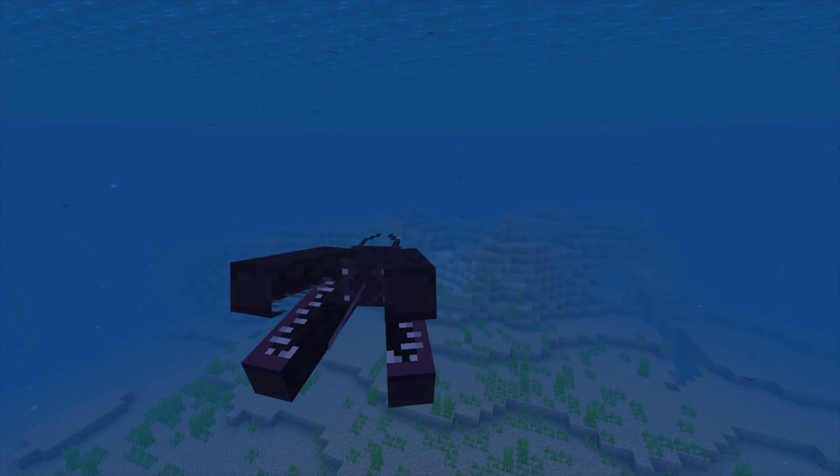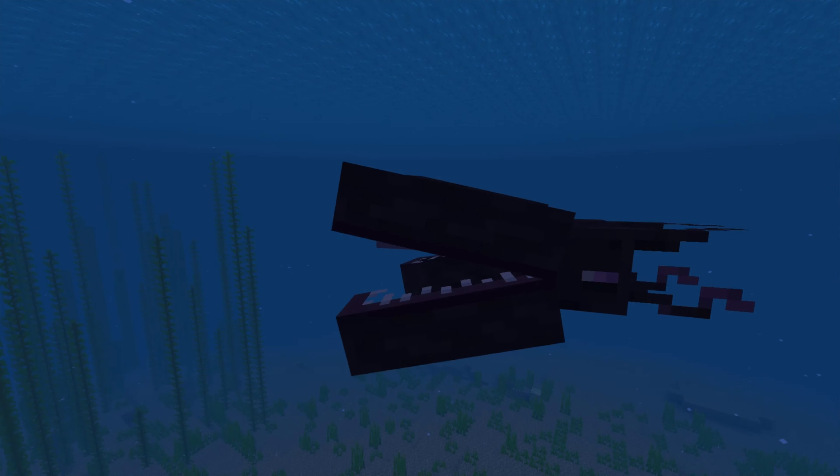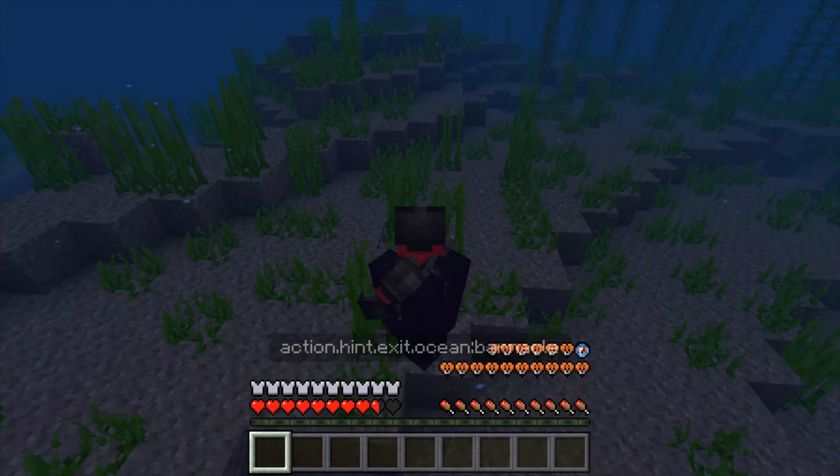Another new mob in this add-on is the Barnacle, which is basically a recreation of Mob A from the very first mob vote. This mob swims around, and if a player gets too close, it'll grab them and drag them down to the bottom of the ocean, trying to drown them unless they manage to escape.